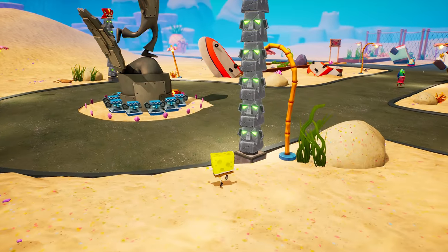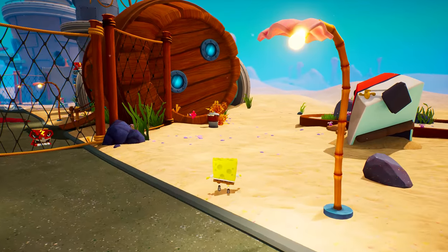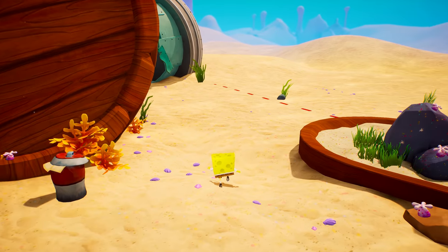The next detail from SpongeBob could probably be considered an easter egg, but I've chosen to include it here because why not? In downtown Bikini Bottom, you can find a message from the dev team.